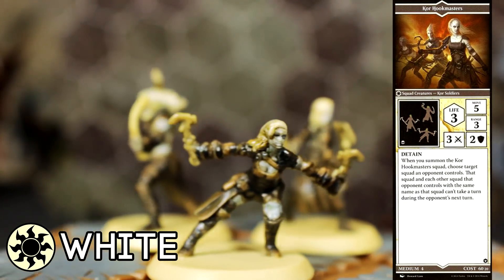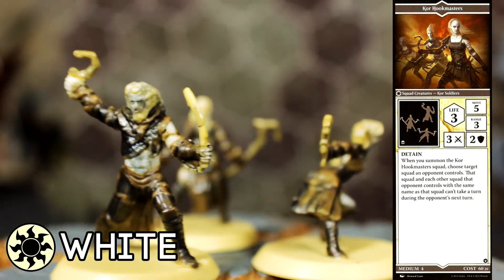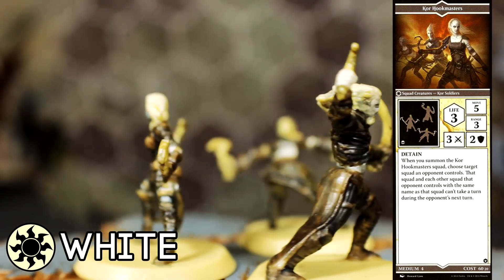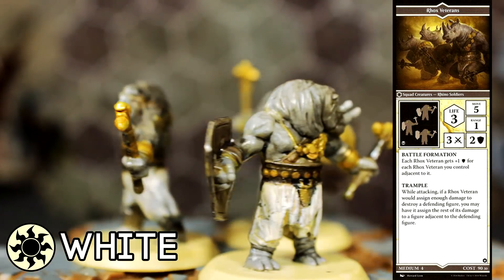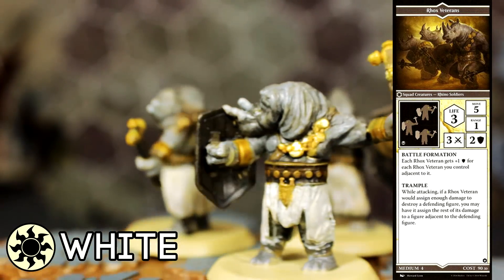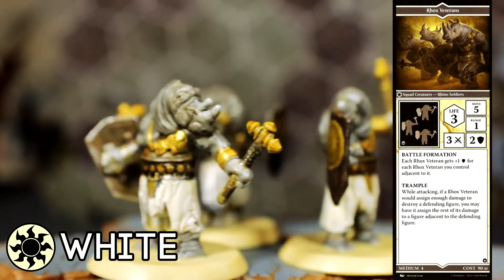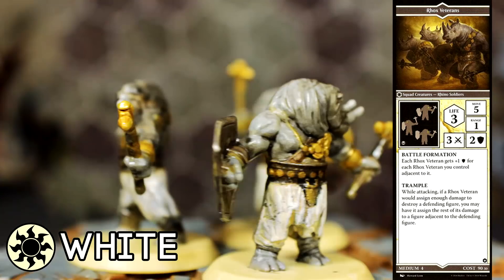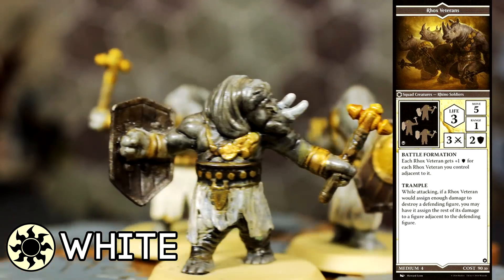As for White's units, first we have the Core Hookmasters — decent stats, a little range to keep them out of trouble. Their Detain ability to lock up an opponent's squad can be incredibly useful if used at the right time, but can be countered by an opponent who plays around it. Keep in mind it doesn't work on heroes or planeswalkers. Then we have the Rocks Veterans. These guys are fairly strong, potentially becoming the toughest melee squad in the game thanks to Battle Formation, which can get their defense up to planeswalker levels. If your Rocks Veterans get split up on the battlefield, their usefulness goes way down — they have to fight as a cohesive melee unit.